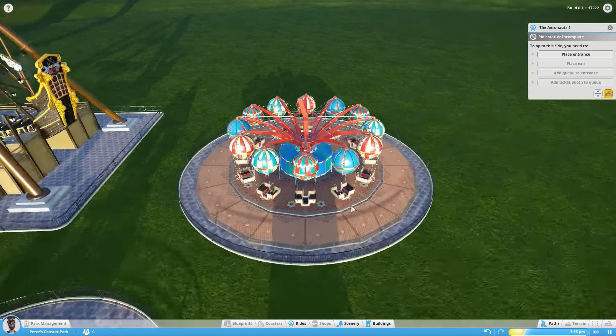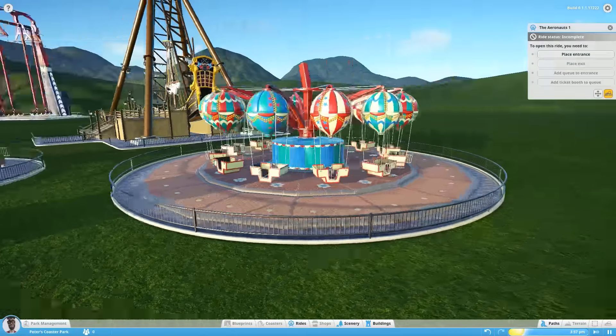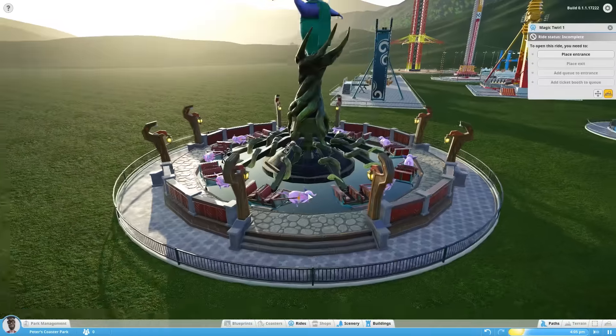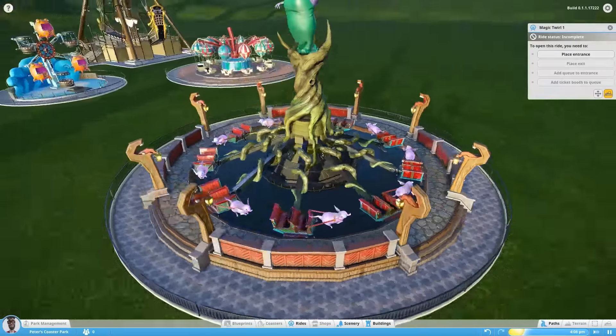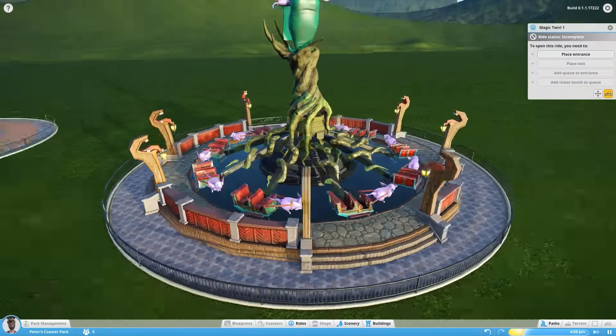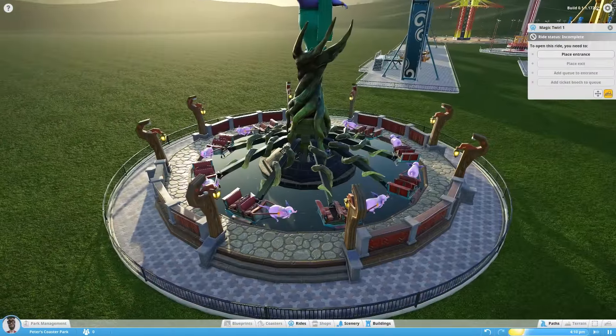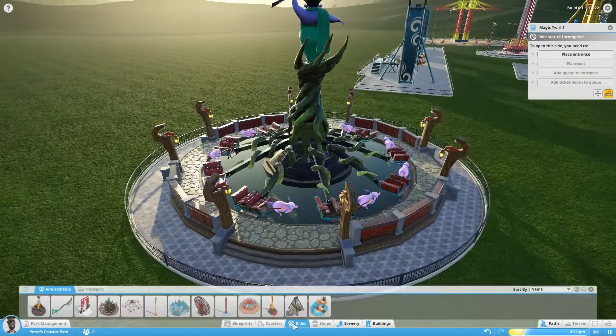The Aeronauts: a simple balloon ride arrangement here, very pretty at night as well. And the Magic Twirl, again one for the parents to take their kids on. In Planet Coaster, families actually travel the park together, so keeping everyone happy is a nice idea — and I think it might be important.